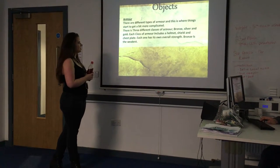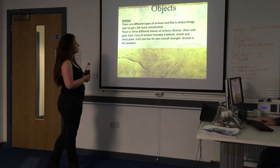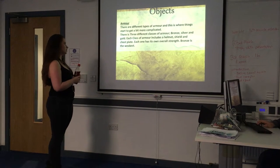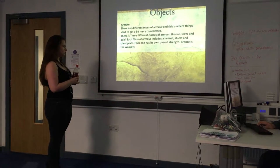There are different types of armor, and this is where things start to get a bit more complicated. There are three different classes of armor: bronze, silver and gold. Each class of armor includes a helmet, shield and a chest plate. Each one has its own strength.